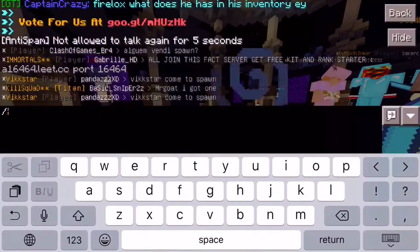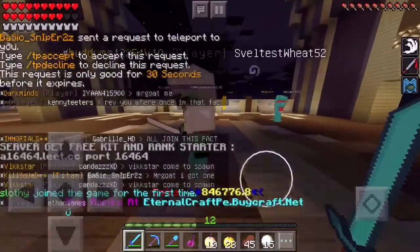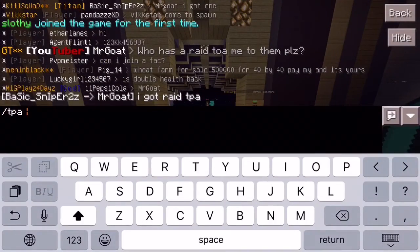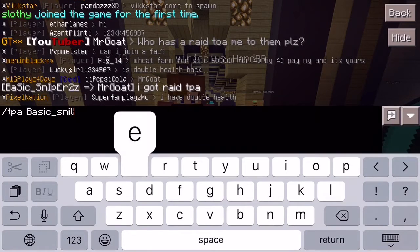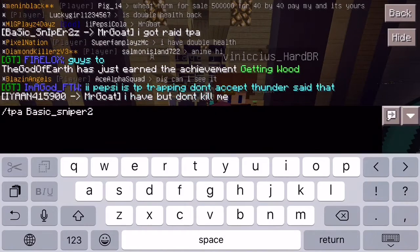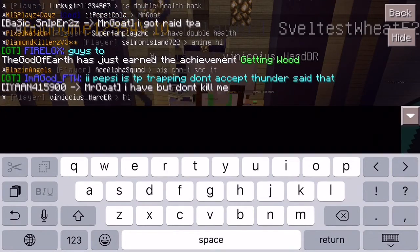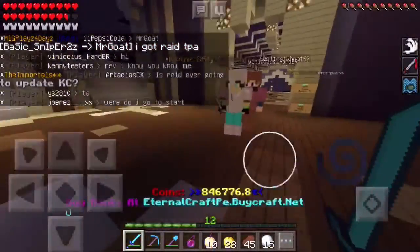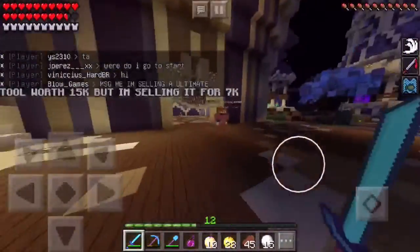One more time and I'll be able to TPA to him. He's a shot - you have to type in their full name, which Shadow might be able to fix but it's kind of glitchy. Sniper 2z - okay, Pepsis is TP trapping, don't accept. I'm not gonna accept that. Thanks Firelock for the advice. Next video I might do it without headphones too if I'm collabing with HD or anyone.